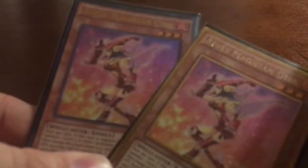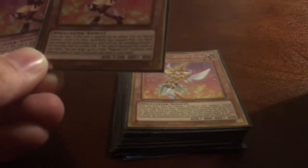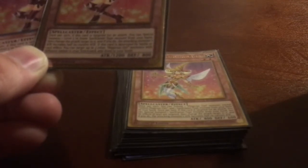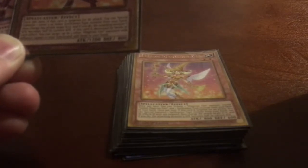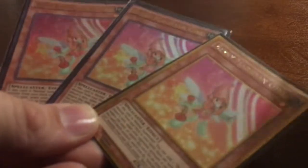Next, two Apple Magician Girls. Apple's second effect is similar to the other magician girls — if this card is targeted for an attack, you special summon one level five or lower spellcaster monster from your hand and change the attack target to it. If this card is destroyed by battle or card effect, you can target up to one other magician girl monster with a different name in your graveyard and add it to your hand, recycling your effects.